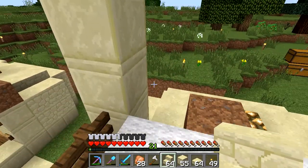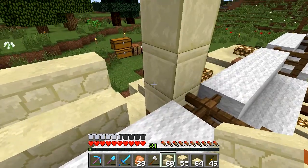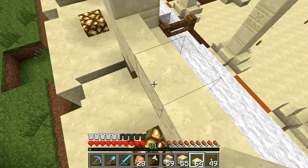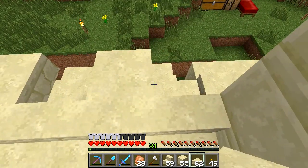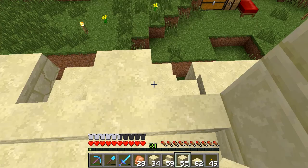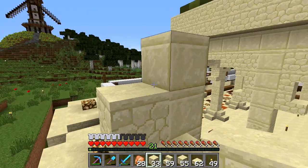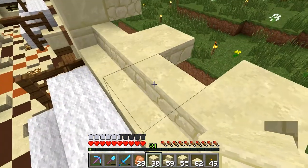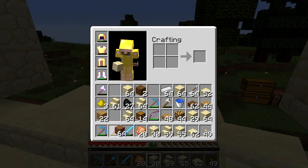I'm just gonna build one and show you guys and then start building the rest. A row of stairs like that - yes, that is correct. Then I'll put one here and one there so you have a three gap. We can put these bad boys here and they only need to go one in like that.